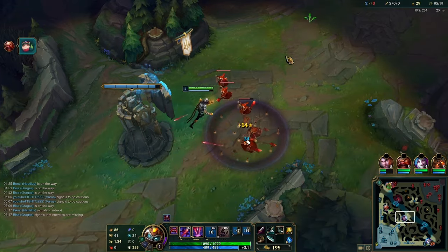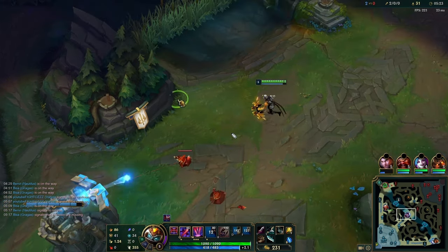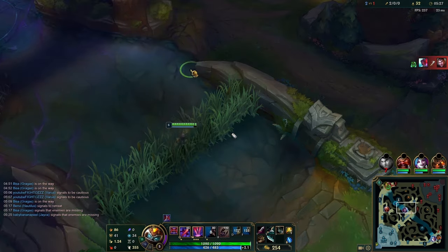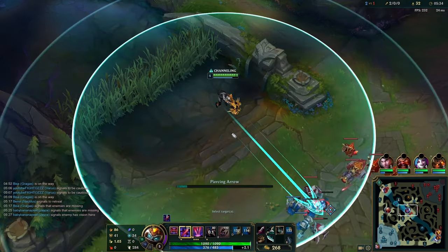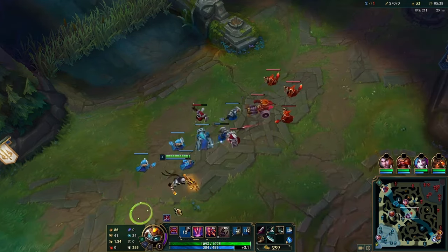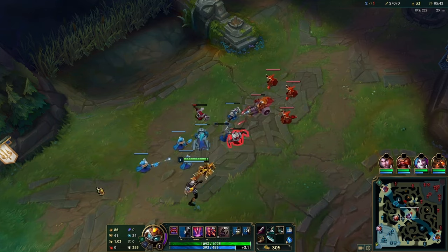Also, an important mechanic: when you cast your E on Varus, you can actually get one auto attack off before the E lands, so you'll get that extra Blight stack. So whenever somebody has two Blight stacks on them, you want to cast E first, then auto them, and it will proc all three Blight stacks when the halo actually falls down. So you don't have to wait for the full three Blight stacks — you can just do two autos into the E combo.